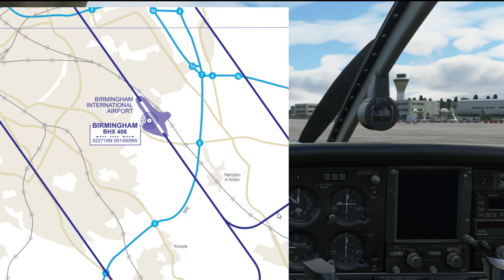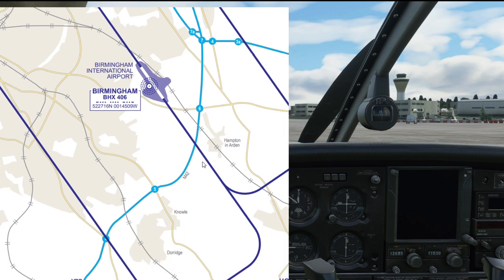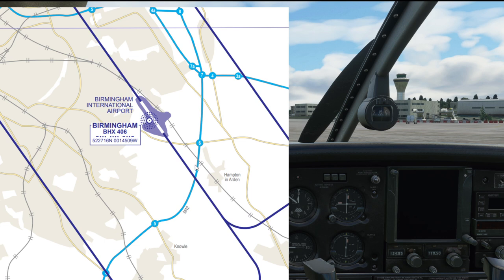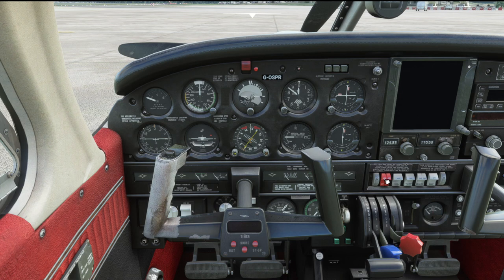Once we're abeam Hampton in Arden, we start to turn the base leg — right base runway 33. We then start descending and configuring for the approach. Once past the train tracks, we turn to line up with the runway. We could either do a touch and go, where we land and take off again, or a full stop landing where we touch down and vacate. Always have in mind what sort of circuit you want to do before asking for clearance.